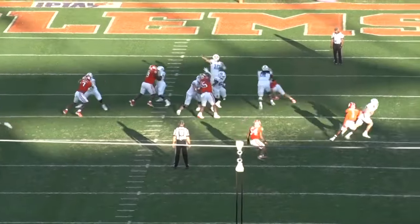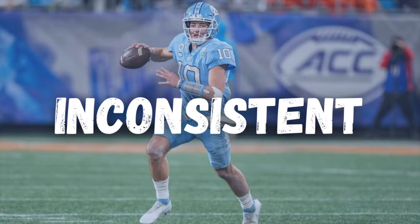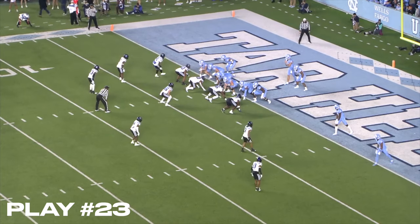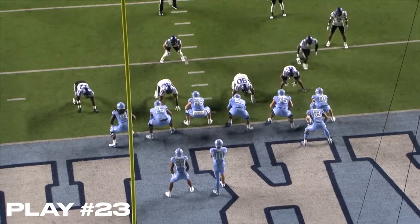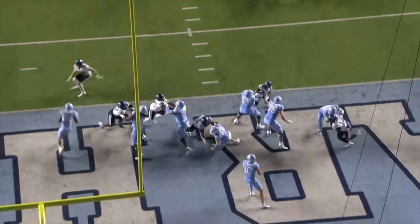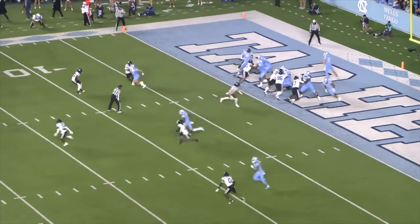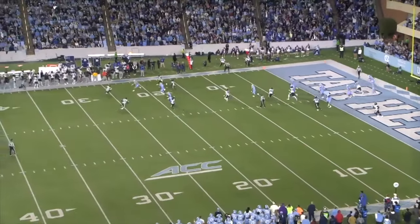Drake Maye's footwork and pocket presence hurts his consistency, but at other times he flat out just misses throws or is not on time, leaving you questioning what is going on. Next play, UNC against Duke — the Tar Heels are up six points backed up on their own 1-yard line. Duke defensively is going to blitz five guys when the ball is snapped. Maye drops back, starts to feel some pressure, so he flings this in the back of the end zone and it gets picked off. As a quarterback, you have to have situational awareness in this down and distance. Maye threw up a prayer and gave the Blue Devils an automatic red zone opportunity.